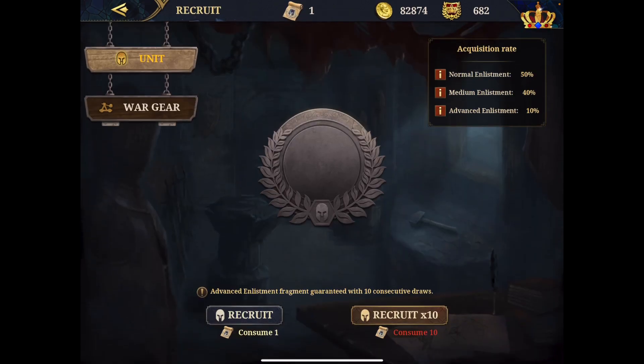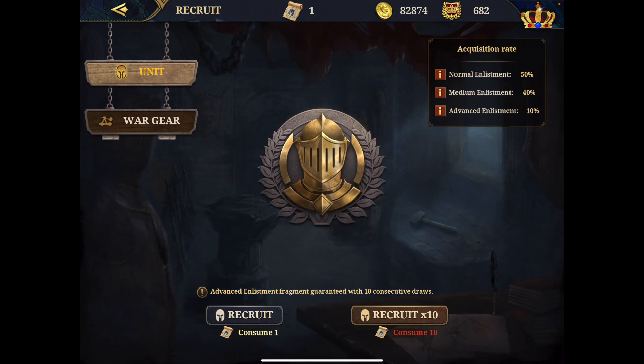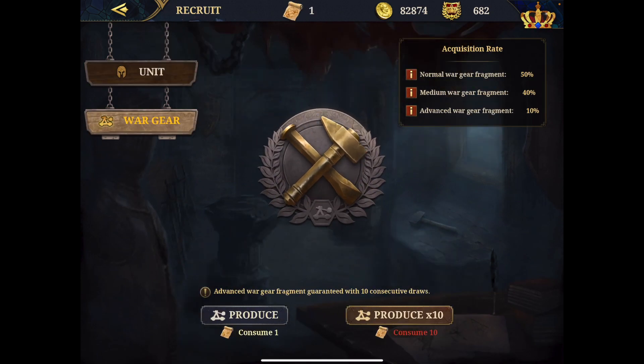On the recruit screen, this is where you can recruit units and war gear. The acquisition rate tells you: if you buy 10, you will get 5 normal, at least 4 medium, and at least 1 advanced — meaning higher-level troops or gear. That's why I always recommend waiting until you get 10 mercenary orders, so you guarantee the 1 advanced and 4 medium. If you recruit only 1 at a time, it's just probability — you may be lucky, or maybe not.